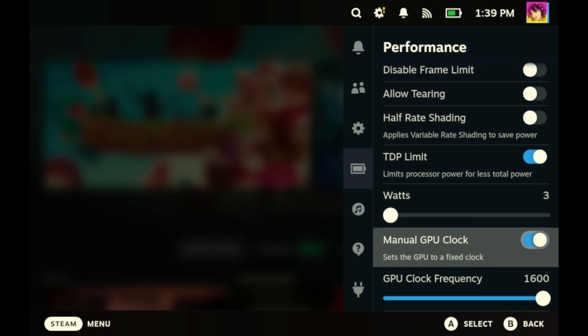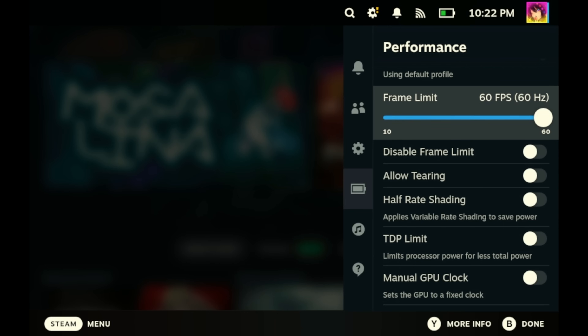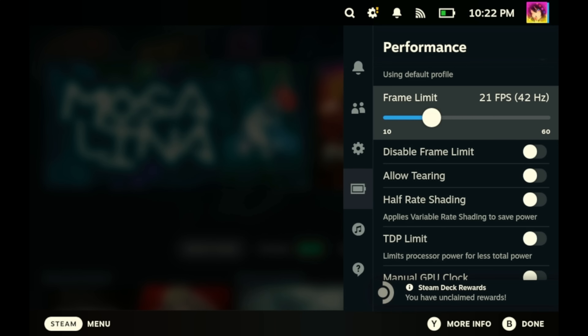In this performance menu, you can see a number of different options, but we're going to focus on three specific sliders. What is cool is that you can set per-app performance settings, so you can make multiple different profiles for each individual game. First, let's talk about the refresh rate slider. As of SteamOS 3.5.5, this slider is now both the refresh rate and the frame rate limit. If you've got an OLED Steam Deck, this slider goes from 10 to 90, but on an LCD Steam Deck it goes from 10 to 60.